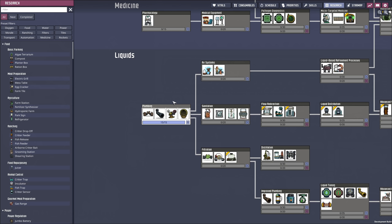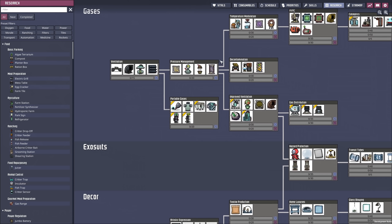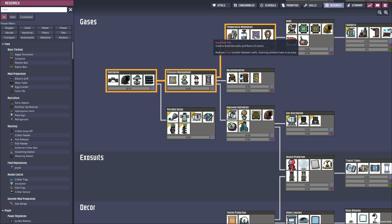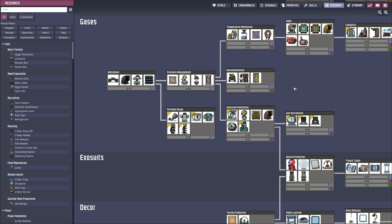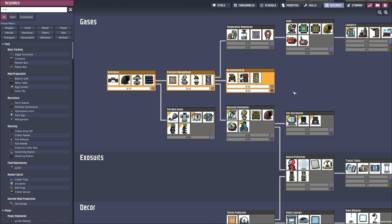We just finished the plumbing research, so we can get into something else. What I'm most interested in at the moment is the deodorizer. I'm also interested in acquiring the airflow tile and the insulated tile. Let's get started with the deodorizer — we can actually use that to convert polluted oxygen into normal oxygen.